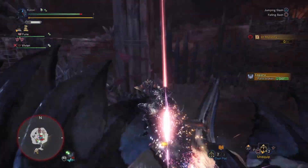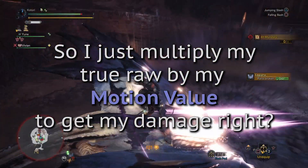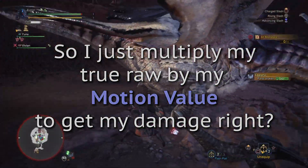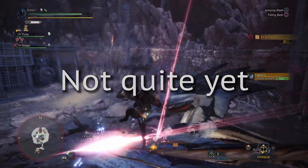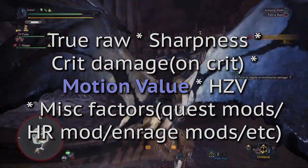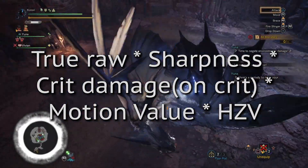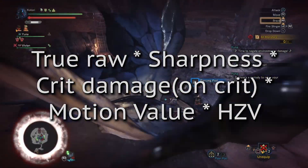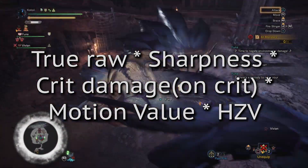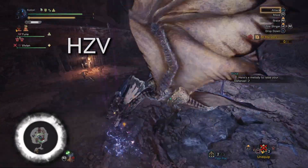I think I get it — so that means I just multiply my true raw by the motion value and I get my damage, right? Well, not quite. Let's take a look at the entire damage formula for raw damage. We'll ignore that last one because that is a whole different topic and for all intents and purposes we can consider it a static bonus. So now we know what the first four are, but the last piece of the puzzle to understanding raw damage is the hit zone value.